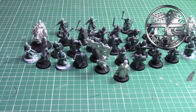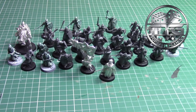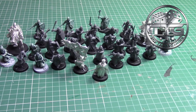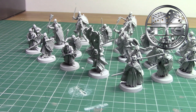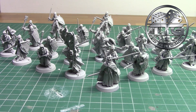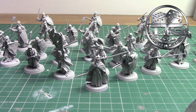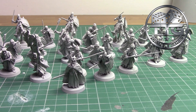With everyone assembled, including some old metal models, it was time for some priming. I opted to use the new Grey Seer Primer by Games Workshop. This gave a really clear, even coverage compared to some other light-coloured primers such as Corax White that I've used in the past.